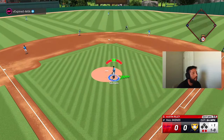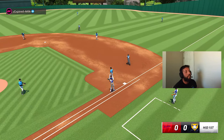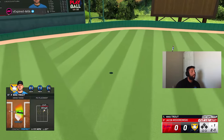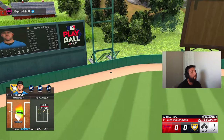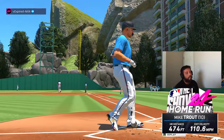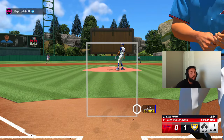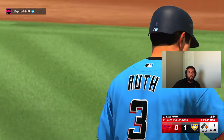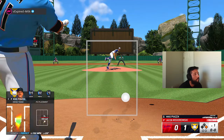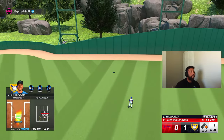Good inning — three up, three down. Let's go hit! Trouty with the perfect-perfect to start the ball game for us — that would have been very far if it didn't hit that, still went 474. Ball four — good, take your base. That was a ballsy take, I thought that was way further off the plate to be honest. Piazza the opposite way, perfect-perfect — three-nothing lead!